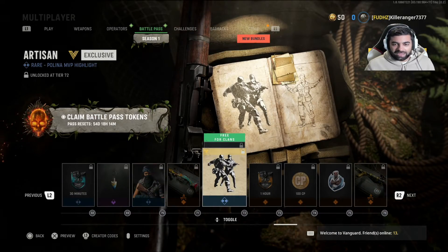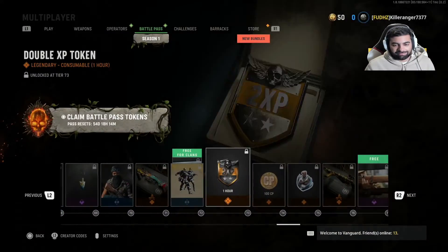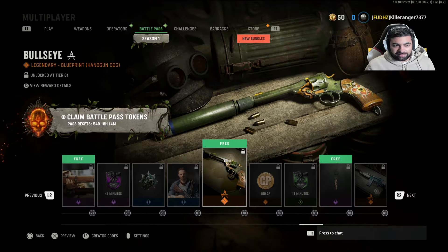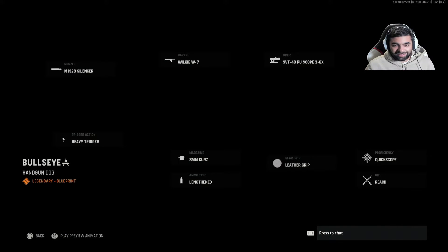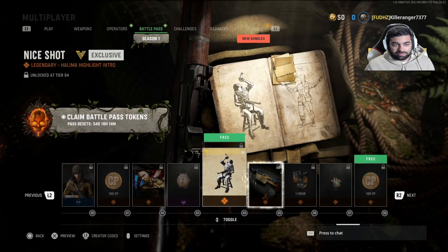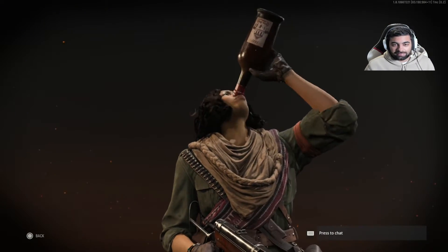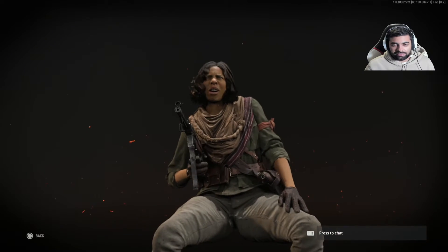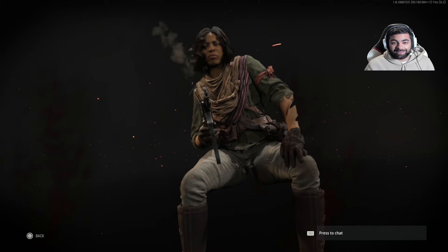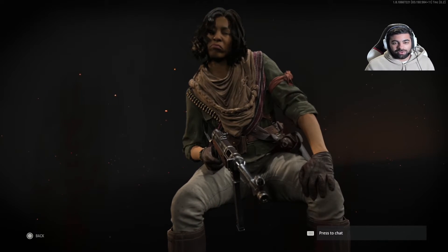We got another Polina MVP highlight — nobody really gives a thought about the MVP highlights, but whatever. Calling cards. That looks like a sick pistol — imagine that in a Akimbo setup. We got another highlight intro. That's badass, man. That's how you do it on the battlefield, that's how you show off.